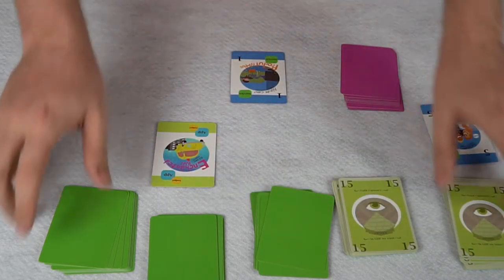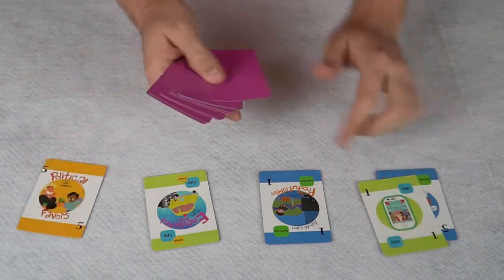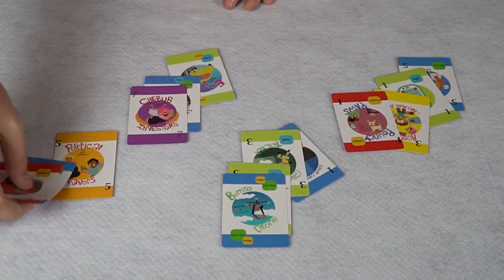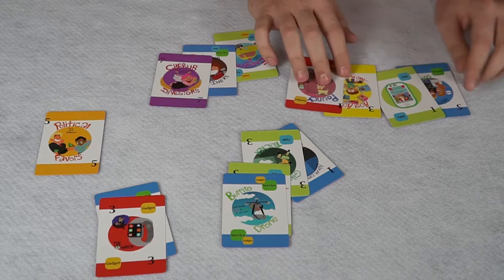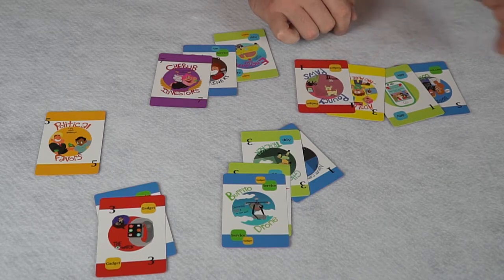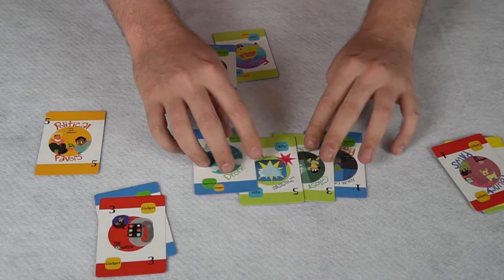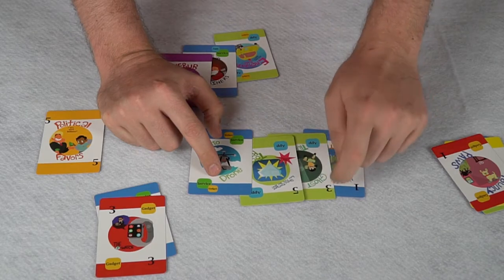Once all cards have been used, each player has their own score pile. To score: this player has 5, 1, 3, and 1 — that's 10 points. He also has an app, a service, and a gadget — each category count is 1, so 1+1+1=3, squared is 9, giving 13 total points. Another player has 2 apps squared for 4, and 2 services squared for 4, totaling 8 base plus points on cards — 18 points, currently winning.